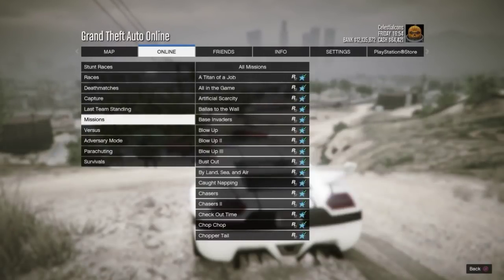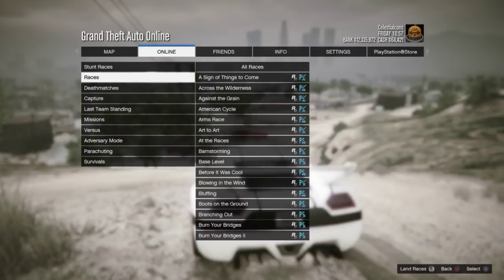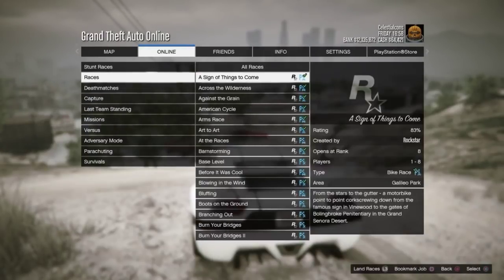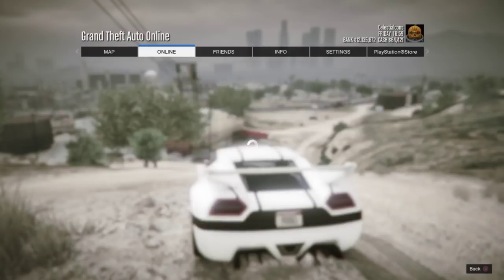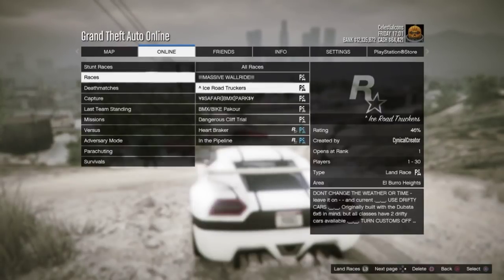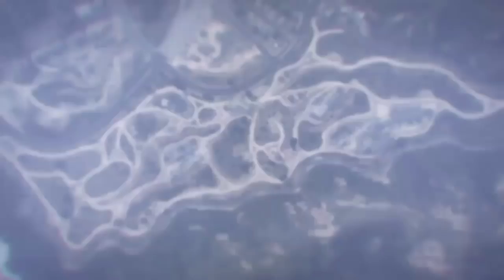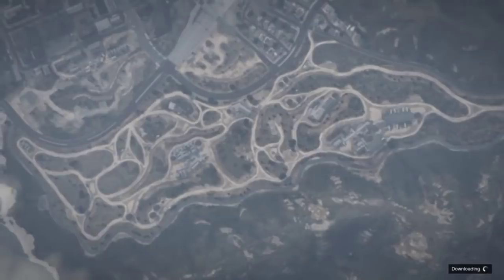You guys want to go to bookmarked jobs — not Rockstar Creator, make sure you go into bookmarked jobs. Go into bookmarked jobs, then go into races, then go to your bookmarked races and it should be Ice Road Truckers. Start it from there.